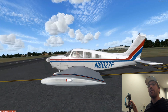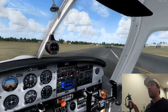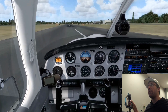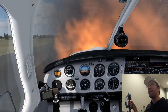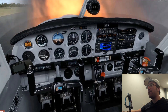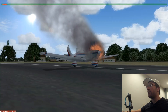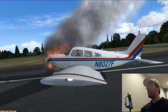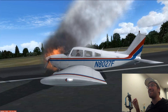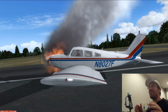We are using Lockheed Martin's Prepar3D and the random failure feature today to have a little more fun than we can have in real life. Fire on the ground! We're going to cut the mixture, master's off, and let's just get out of here. Well, that was easy. Alrighty, let's try to get off the ground next time.